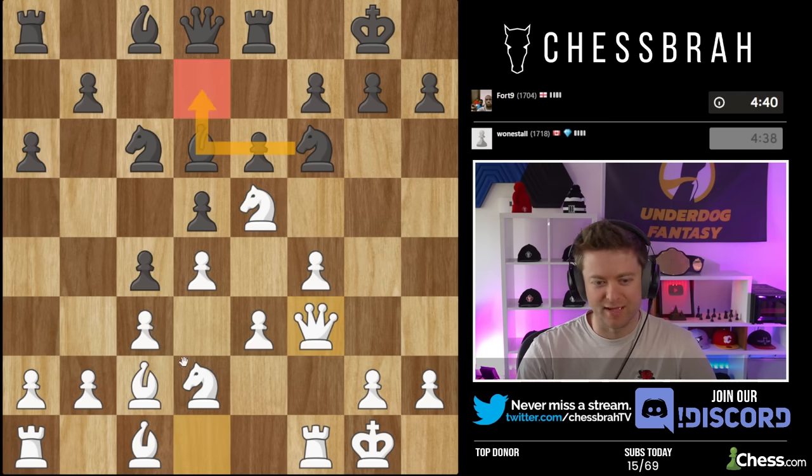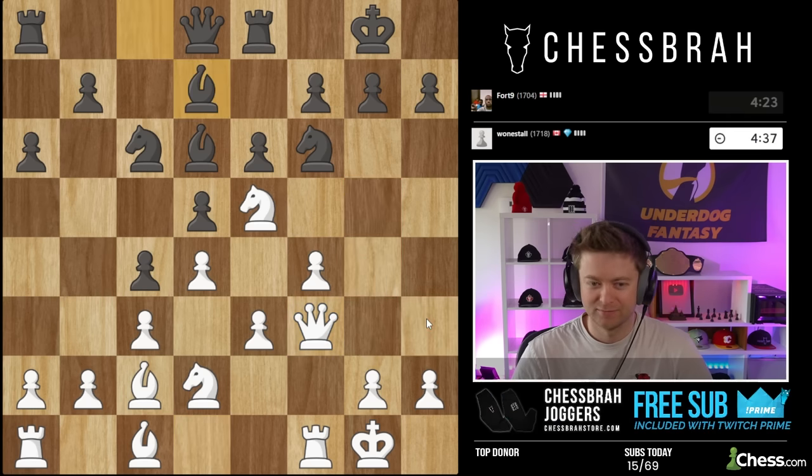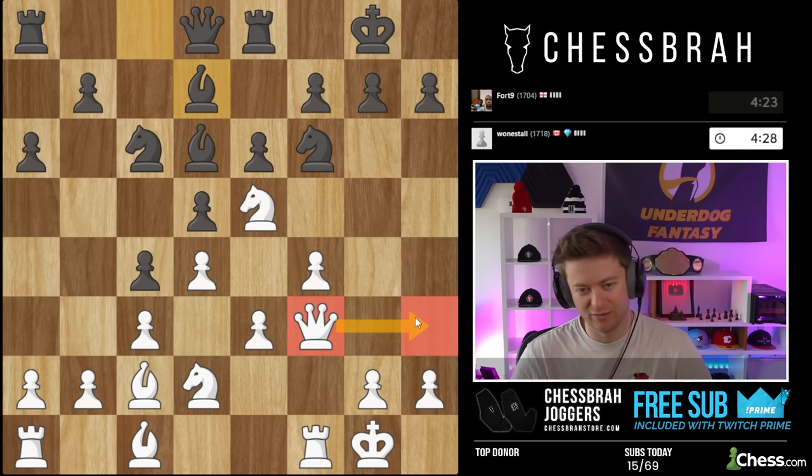Knight d7 was probably better - bishop h7 as usual. E4 is a tremendously strong move. B5 isn't possible. G4, g5, queen h3 - that's what I'm eyeballing. Queen here - he's probably going to go for something like g6.